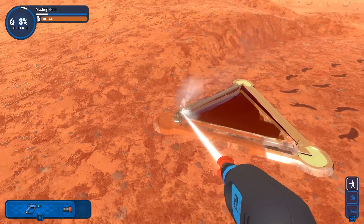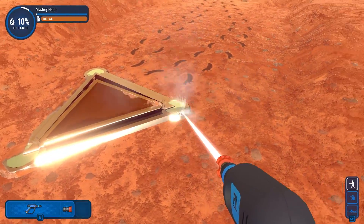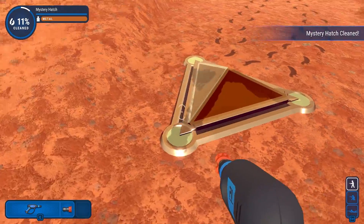Clean the little alien dudes' home for them, and they'll come outside and be like, ooh, it's shiny. But if there's rust, that means there's a lot of water around. Clean your hatch, buddy.